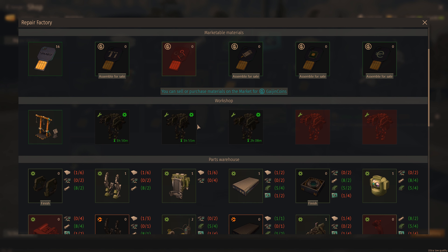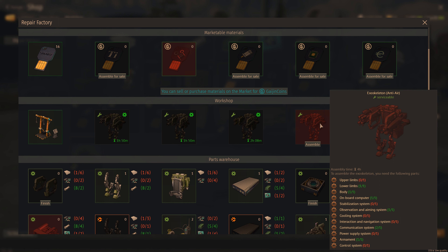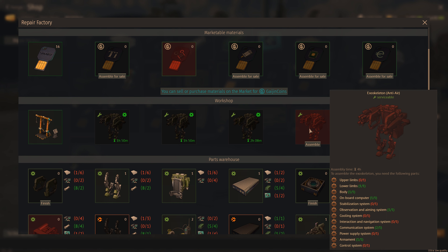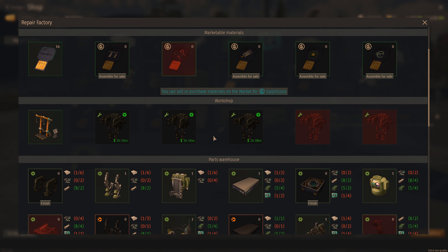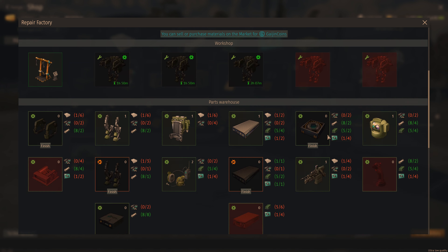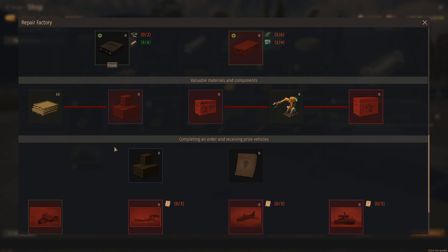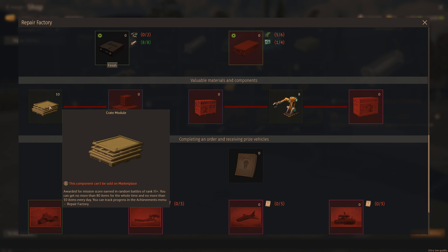After you've done that about 10 times, you'll be given the choice to build them. You're basically presented with this, and the point of building all this is so you can actually build one of these exosuits. You want to build five of these, and when you've got five of them you want to put them inside of this.